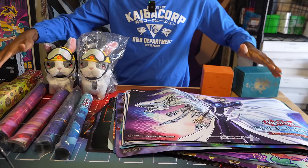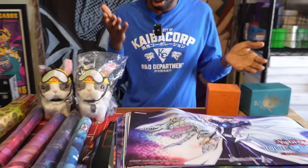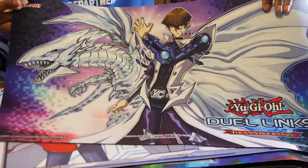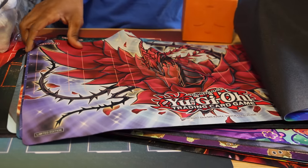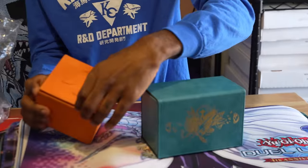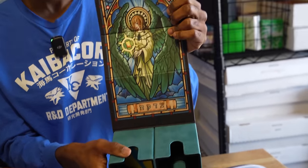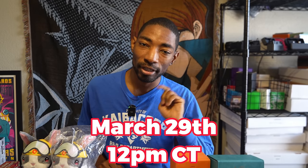Okay guys, before we get into the duel, I know you all see this cool Yu-Gi-Oh stuff and are wondering how you can get it. Thanks to WhatNot for sponsoring this video — we're going to be doing a live stream this Friday, March 29th at 12 p.m. Central Time where you can auction for any of this stuff. I've got cool mats — like a Duel Links 4th Anniversary Kaiba Blue-Eyes Alternative mat, an exclusive remote duel mat from 2020, a Black Rose one, exclusive Comic-Con mats, neat deck boxes, and really rare Rescue Rabbit plushes. Sign up with our link in the description to get $15 of credit. That's this Friday, March 29th, 12 p.m. Central Time. Hope to see you there.